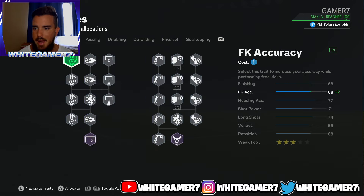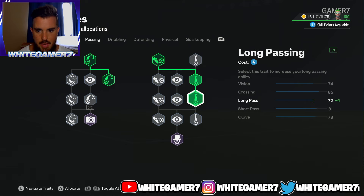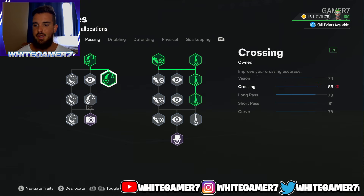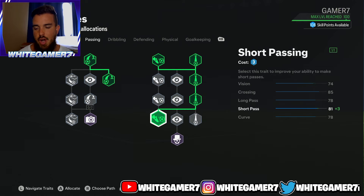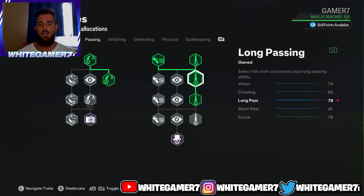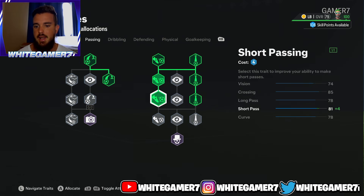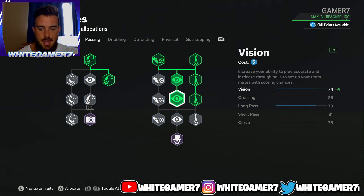From passing, we're going to go with crossing, then these short passing nodes, and then these three long passing nodes. If you don't really cross, you can take those two crossing nodes out and put more into long passing. But assuming some of you do cross as a fullback, you'll have 85 crossing, 81 short pass, and 79 long pass. Even though the long pass isn't the greatest, you can still find teammates on through balls or switch play. If you don't cross much, take those out and put it into more long passing or short passing.